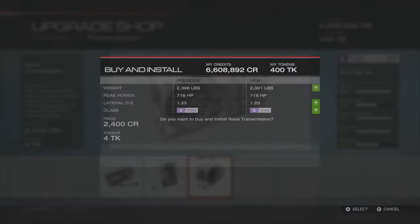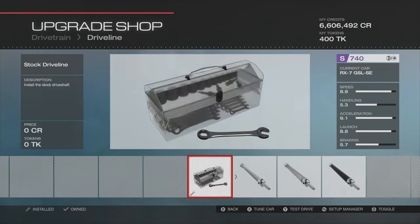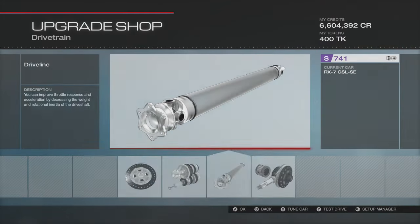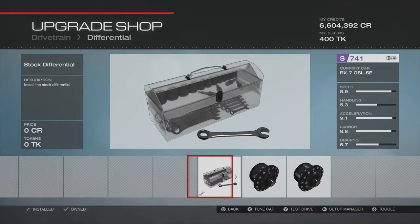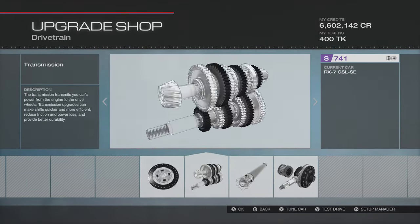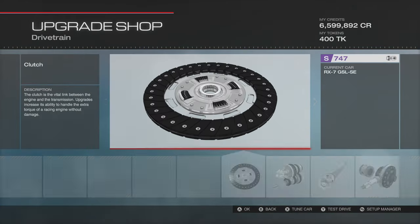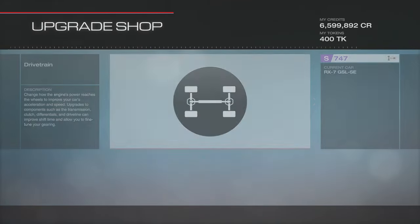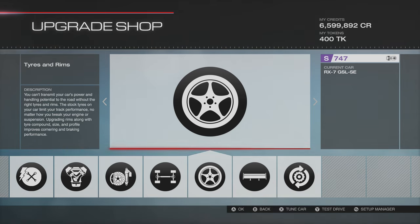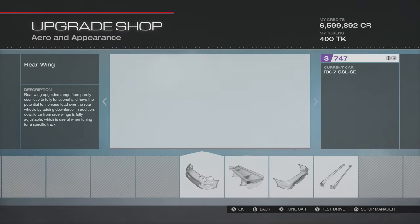The gearbox could be quite important — I don't know what the gear ratios are going to be like. Sometimes you can stick on a standard gearbox without an issue, other times it seems a bit funny. Running this car with a standard gearbox would probably have wonky gear ratios not designed for this much power. PI-wise, we're looking at about mid-S class — fairly sensible.